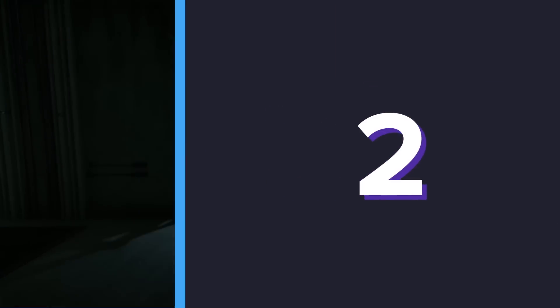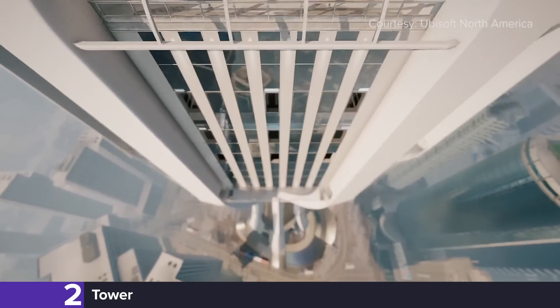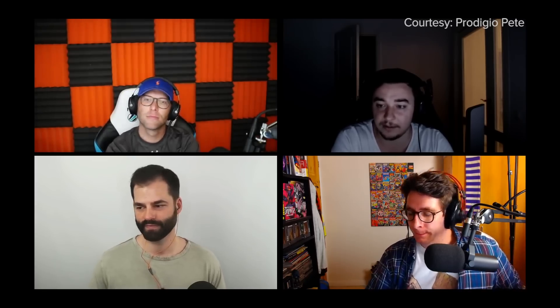Taking the penultimate spot on our list is a map that defies all expectations as to what a Siege map should be: Tower. I think it's the worst map they've ever designed. It has no vertical play, it is huge, defenders have a field day roaming on it, and there's no diversity in how you set it up. I hate it — I despise it with a passion. It feels like a different game when you play on Tower, and that's why I despise it.